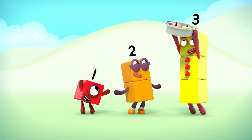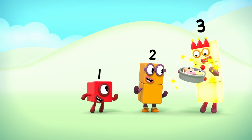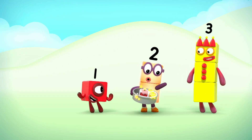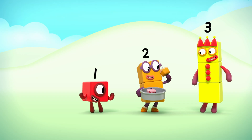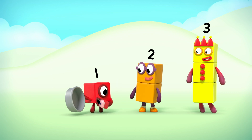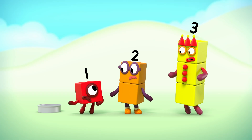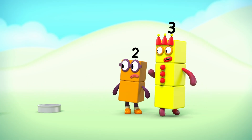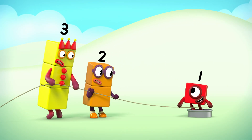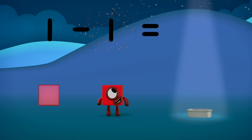Oh, oh, oh. Ready? Yum. One, two, three — three block cakes. One for me. Nom, nom, nom. And one less than three is... one, two — two block cakes. One for me. Nom, nom. And one less than two is... one — one block cake. One for me. Nom. And one less than one is... is... what's one less than one? Only one way to find out. How many blocks are in this tin? One. Ready? Pull. One minus one equals zero.